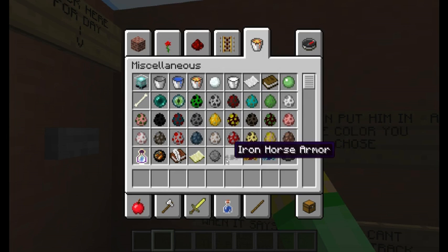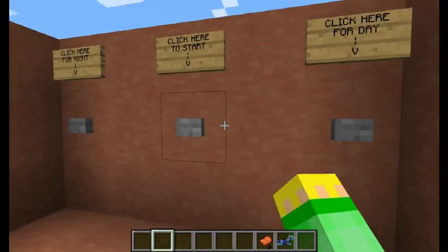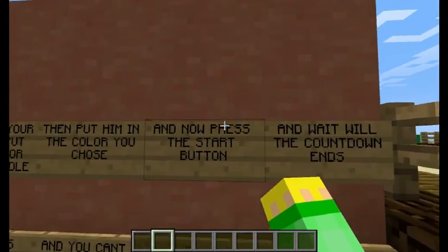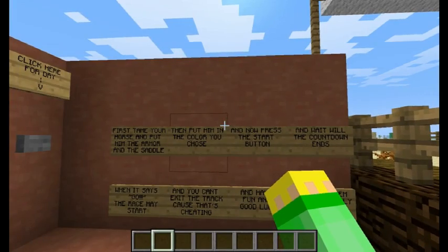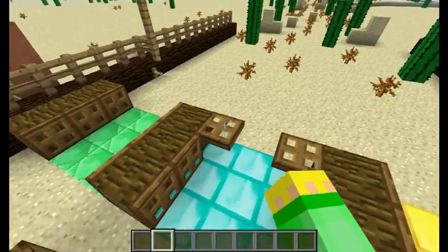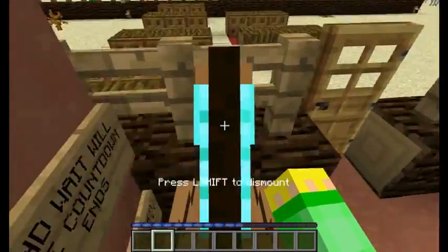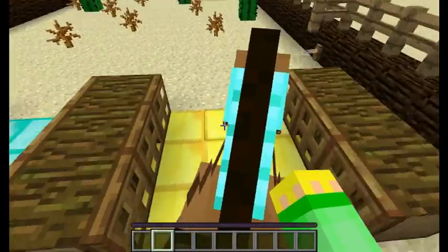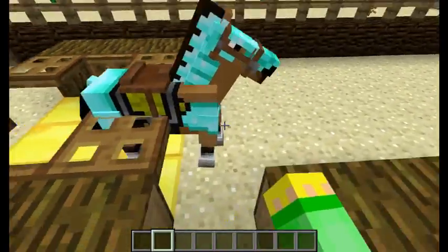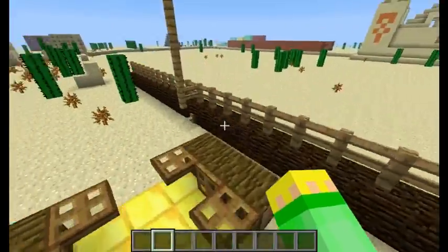Once it's tamed, put the armor you chose — I chose diamond — onto the horse, plus the saddle so you can control it. Then place the horse in the color-coded stall you chose. I chose gold so I need to put him in the gold stall. Just shift-click on the horse, then use the trapdoors to get him into position.